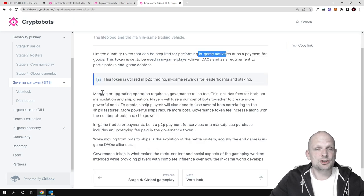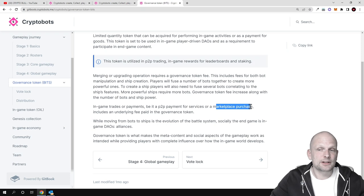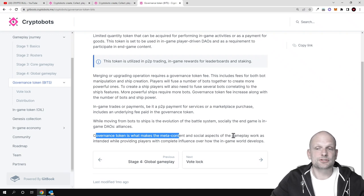Merging or upgrading operations require a governance token fee, including fees for boss-bot manipulation and ship creation. Players fuse a number of bots together to create more powerful ones, and to create a ship they also need to fuse several bots. More powerful ships require more bots, and the governance token fee increases with ship power. There are also in-game trades and marketplace purchases, each including an underlying fee paid in governance tokens. The end-game social content is built around DAOs and alliances, where governance tokens drive the meta and social aspects of gameplay.